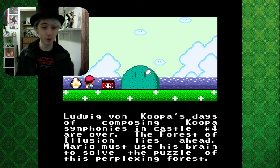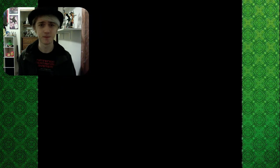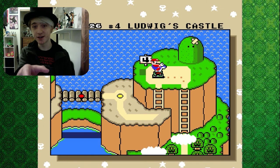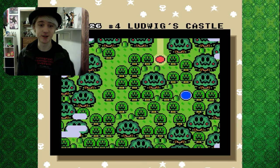The Forest of Illusion lies ahead. Mario must use his brain to solve the puzzle of this perplexing forest. I love the detail that the hill now has a band-aid on it because we had launched the castle into it.